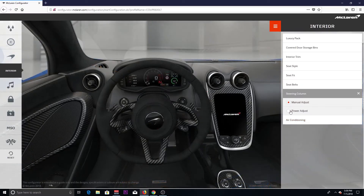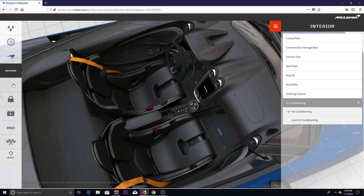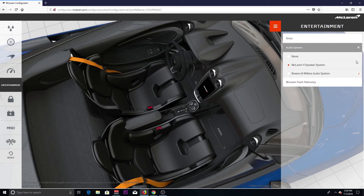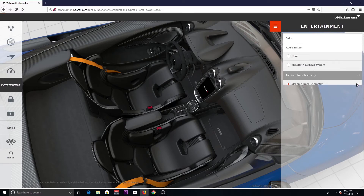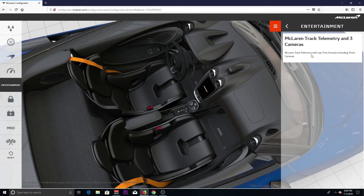The steering wheel column — we'll get it with the power adjust. And air conditioning — got to have the air conditioning in there. So that's the interior. On the entertainment side, we're gonna add in the Bowers & Wilkins audio system, and we're gonna add the McLaren Track Telemetry with three cameras — that gives you telemetry with lap time functioning. I think there's one inside, one in the front bumper, and one in the rear.